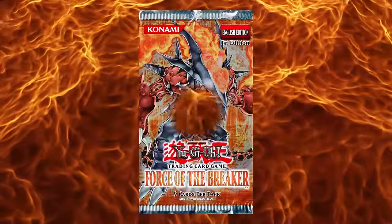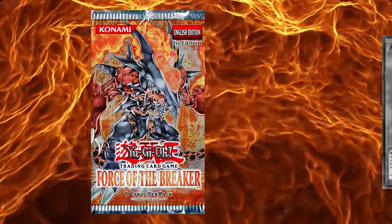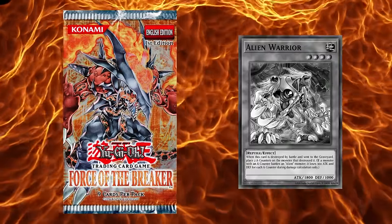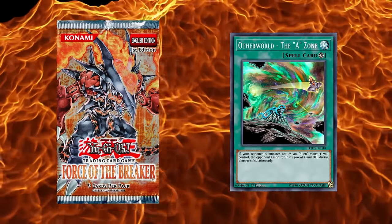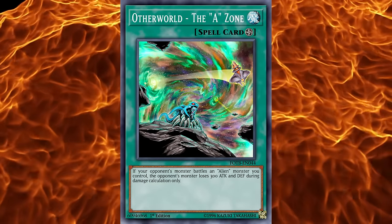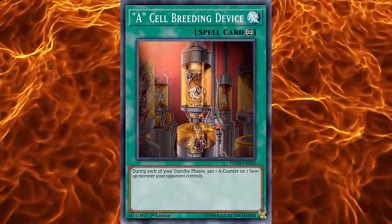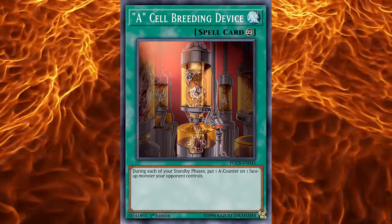This struggle wouldn't change as we marched to Force of the Breaker. This set gave them no new monsters, but gave them new spell and trap support, including their field spell, Otherworld — the A-Zone. This field spell made your opponent's monsters lose 300 attack and defense if they battled your alien monsters. A-Cell Breeding Device was a continuous spell that lets you place one A-counter on one of your opponent's monsters during the standby phase.